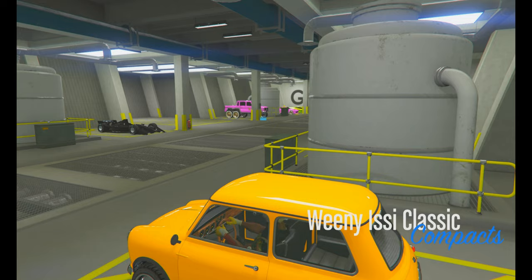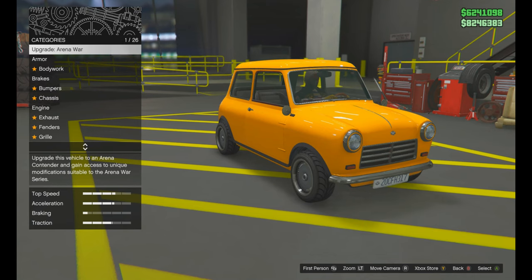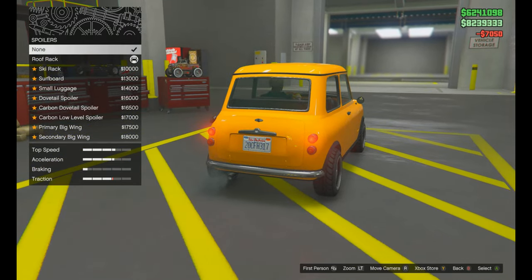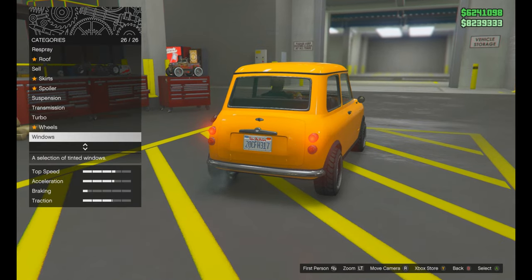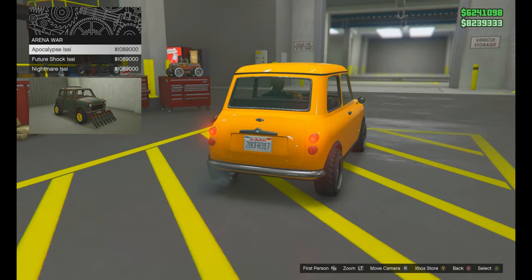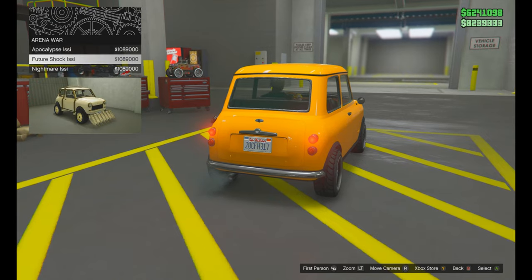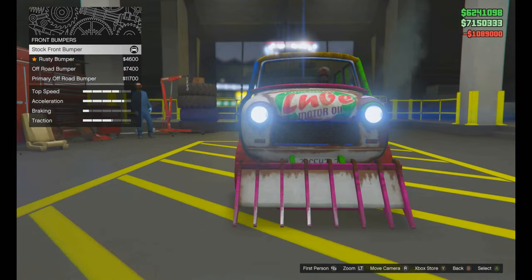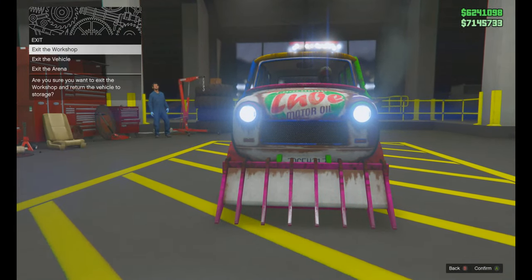First step of the glitch: jump in the non-upgraded Issi and go into the workshop. You want to upgrade it to the same type as the other one — so in this case, upgrade it to the Nightmare. Then change one regular thing and change it back — like change the bumper to a rusty bumper, then change it back. Then exit the workshop.